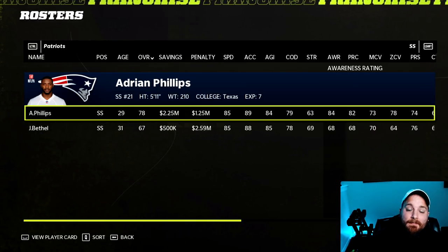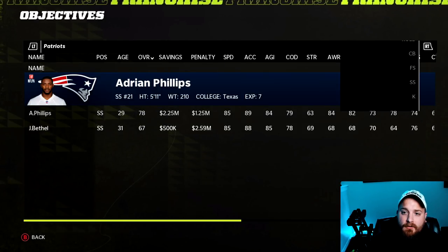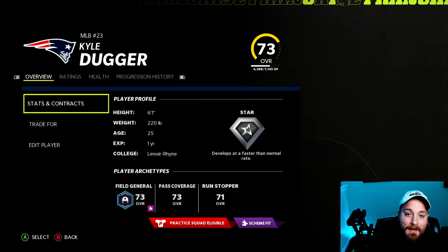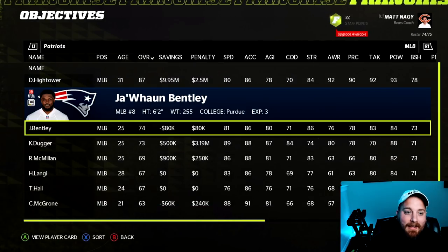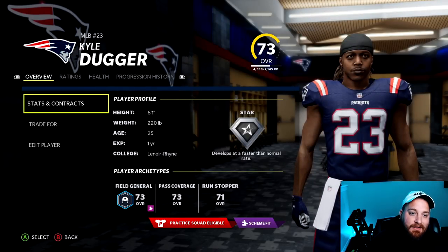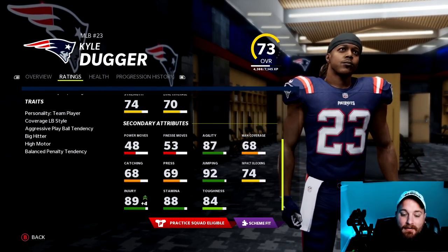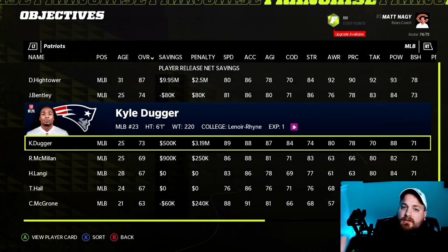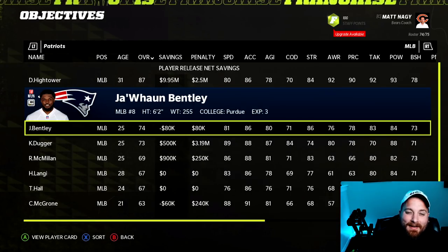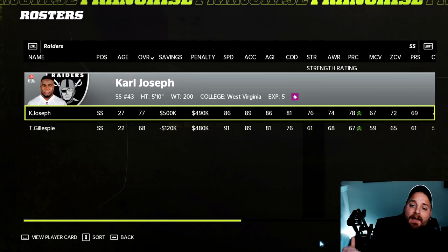For the New England Patriots — the hardest team so far, since Belichick has everyone optimized. From a user linebacker standpoint, Kyle Duggar is a 78 strong safety but has the skill set to play middle linebacker: 73 overall with a dev trait, 89 speed, 89 acceleration, 83 pursuit, 71 block shed, 88 hit power, solid coverage, 92 jumping. If you're trying to find a great user middle linebacker, take Kyle Duggar every day over Jawan Bentley.